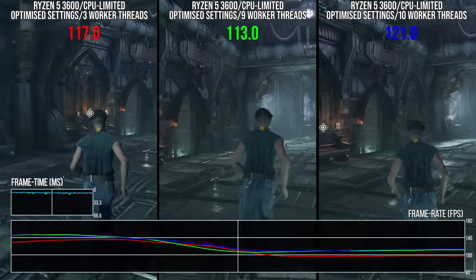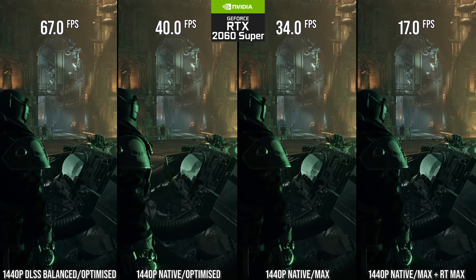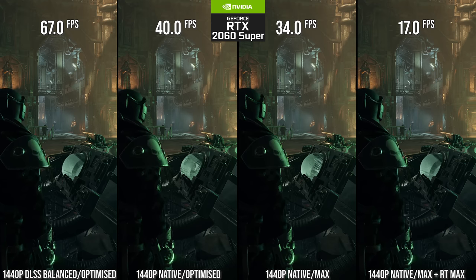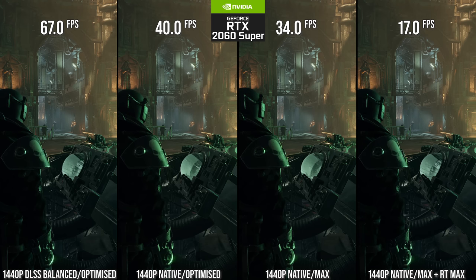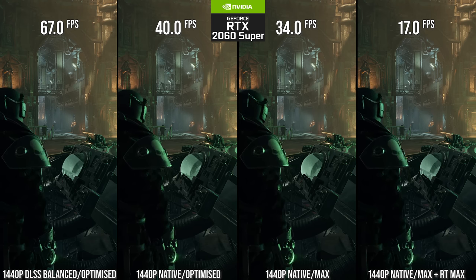Altogether, my optimized settings look like this: no RT on mid-range, saving on SSAO and SSR, and spending a bit more on volumetric quality to keep it looking good. In total, optimized settings save 18% over max settings in a dense scene at native resolution on the RTX 2060 Super. And with DLSS on top in balanced mode at 1440p, which I recommend, you save 97% over that unoptimized native presentation.